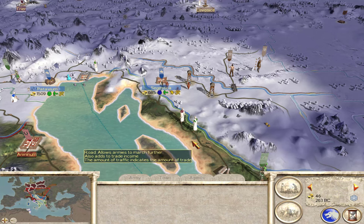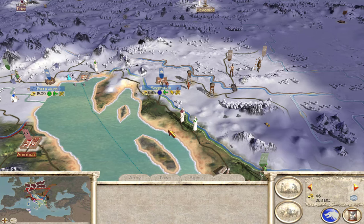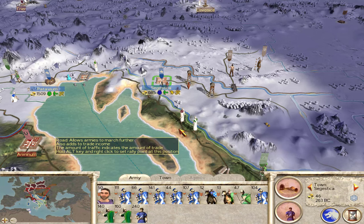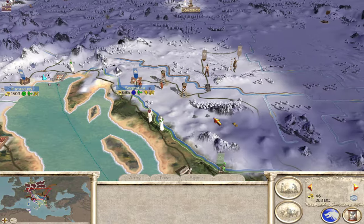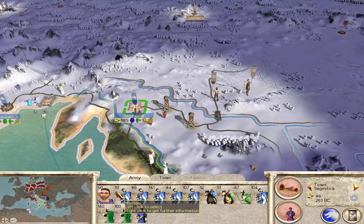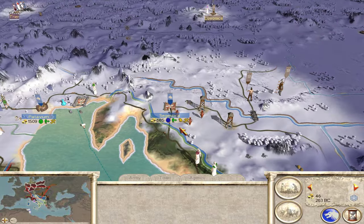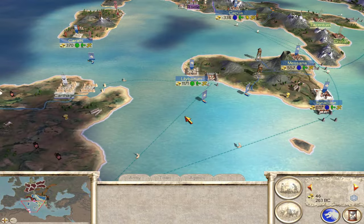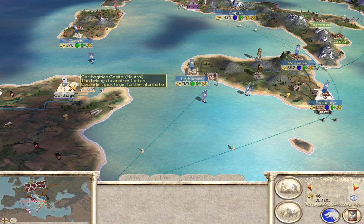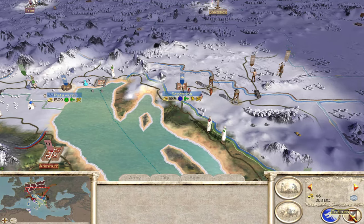Welcome back to another let's play of Rome Total War, playing as the Scipii family doing the no Marian reform unit challenge. I need to push out a little bit faster, but I'm going to slow down on my eastern front — my army was weakened in that last siege of Segestica. I'm going to shift my focus to Carthage because it should give us more money, so I'll start by ending my turn.